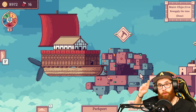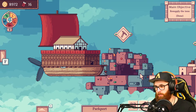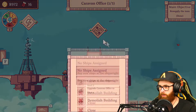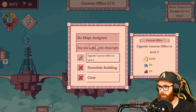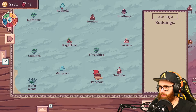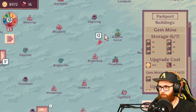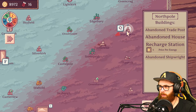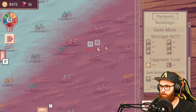G'day mate, my name is Daly and today we're going to be playing Merchant of the Skies and we're going to be figuring out the caravan office. I have no idea what's going on here — we need to buy a ship for this place and I can't remember exactly where we bought our red ship. I think there's a ship right there, it's abandoned, I kind of want to go there.